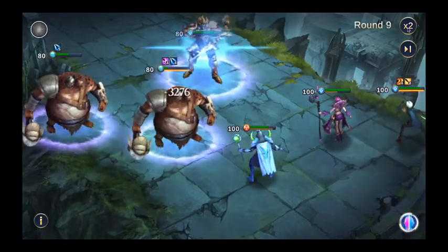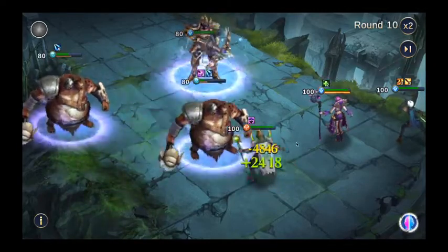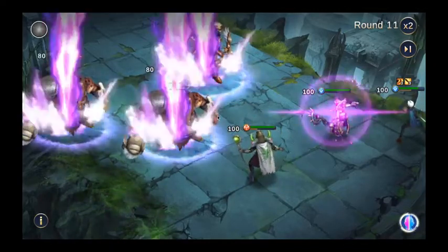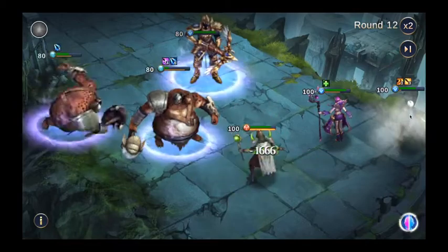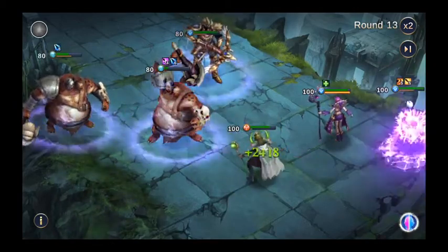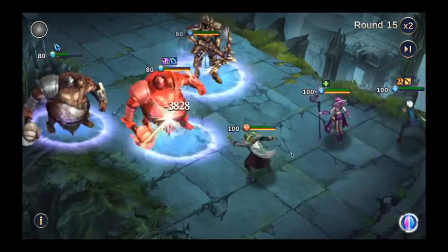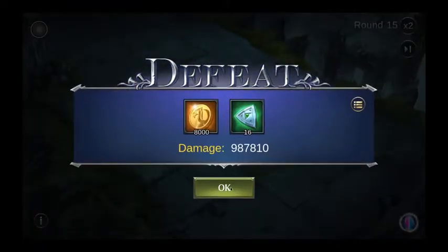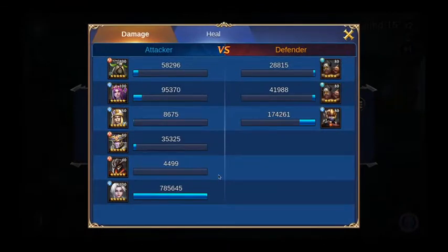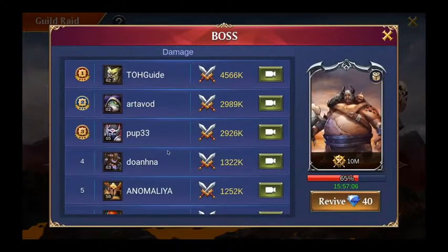It works better when you have more heroes alive because Bellona gains a chakram each time a hero attacks an enemy — so more heroes alive means more damage. Still not 1 million though, which surprised me. Bellona did increase to 800 thousand herself, so at least that was an improvement.